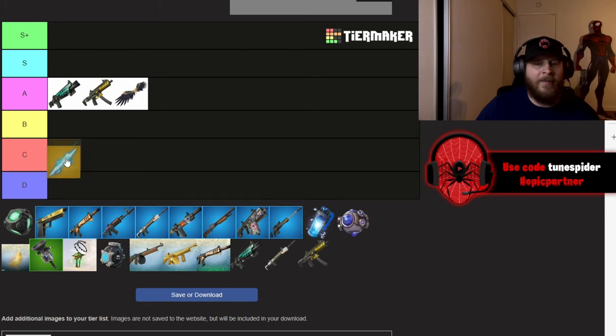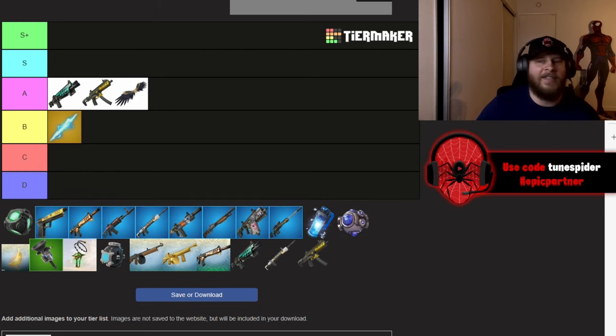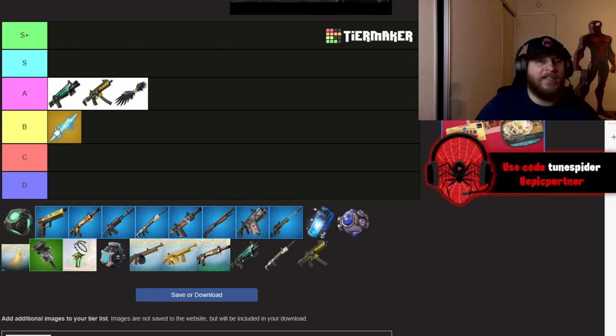Zeus's Lightning Bolt I'm going to be putting in B. It is not as overpowered as people think. It only does 40 damage — the last throw does 80 — so it won't even knock you if it hits you with all three of the bolts. Also, it's really easy to shoot them out of the sky while they're using the Zeus Lightning Bolt.